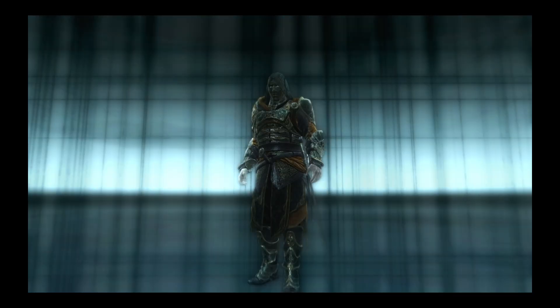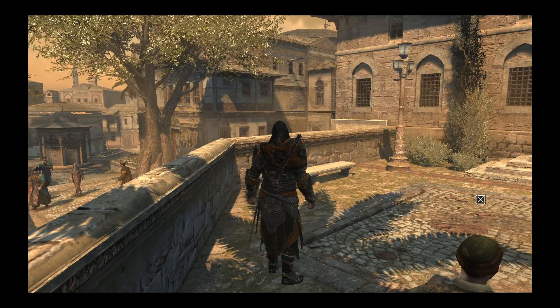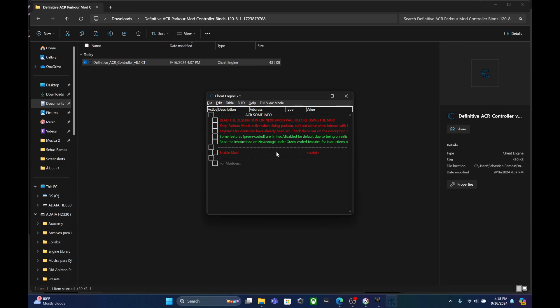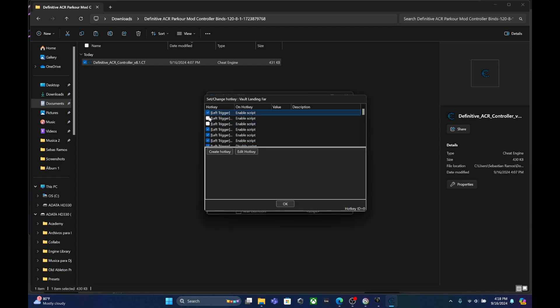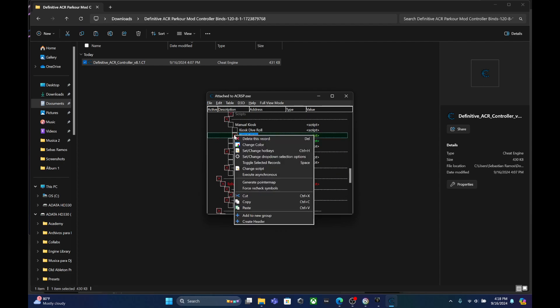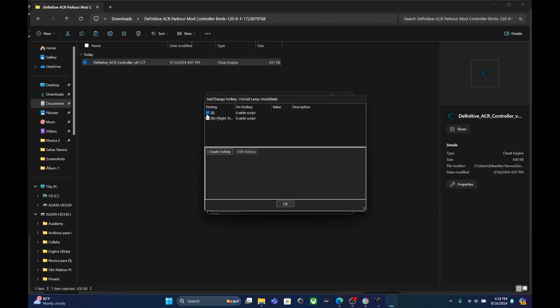Launch the save file, then wait for the save file to load, and close the tab. Go back to your downloaded files, find AC Revelations Parkour, and enable. It's exactly the same for all three games — there is no difference, except that for Revelations you have to replace the executable file with the file you downloaded, because the latest update of the Revelations game will not work with the latest update of the Definitive Parkour mode. I'm just going to let you see that it works — just be patient, I'm doing this slowly to clarify everything.